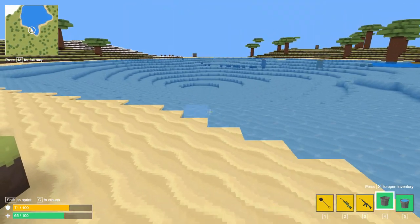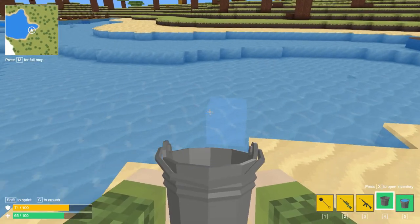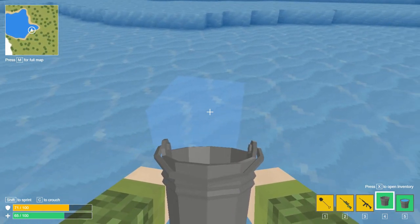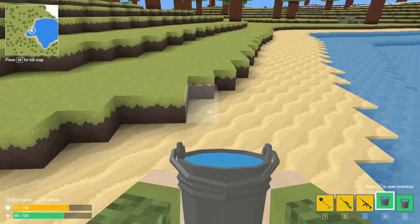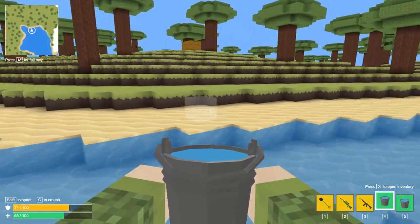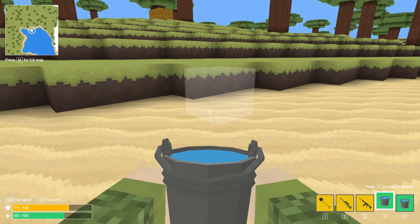You can come up to water — you can only pick up water with the bucket — and if you right click on any source block like this, you can see that it's a block, you get water. With this water you can place it, like so, right click to put it down.